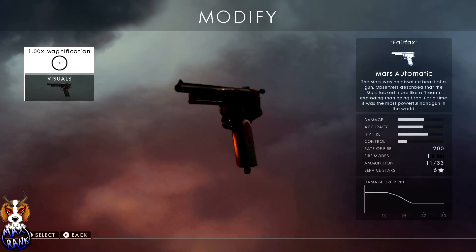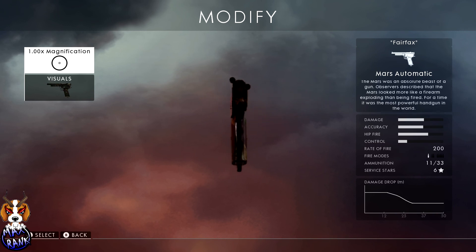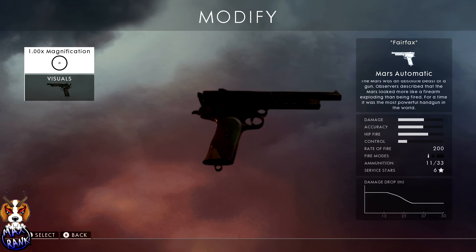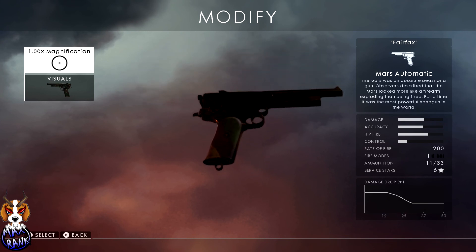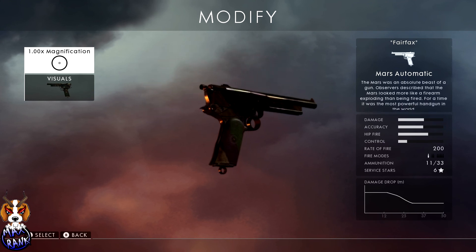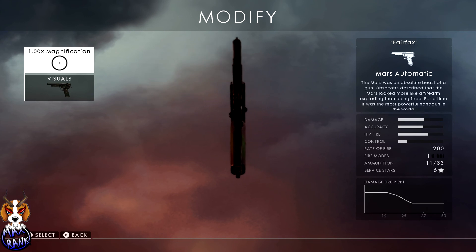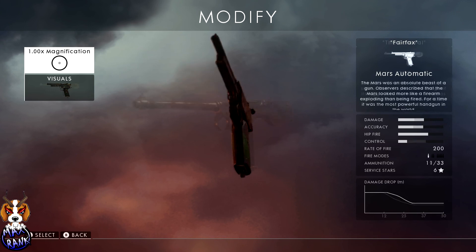Now pistols. First up is the Mars — a one-shot powerhouse, perfect for following up on any body shot from your rifle. Pull it out, one-shot the guy, move along. You'll kill them nine times out of ten in one bullet. I have had occasional weird bullet detection where it didn't kill in one shot, but those are rare. The fire rate is mediocre, so it's really a one-shot follow-up weapon rather than a spammy gun — but it's deeply satisfying to finish someone off with one pistol shot after winging them.